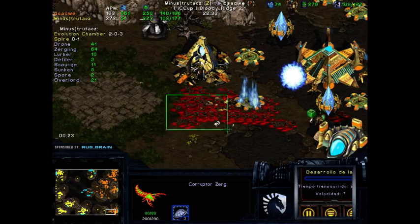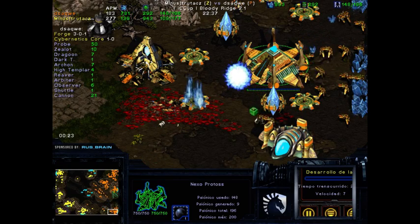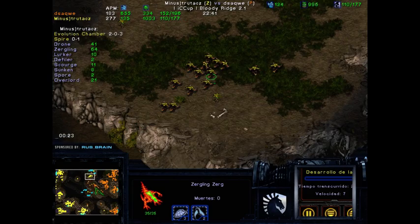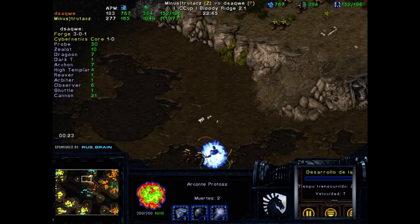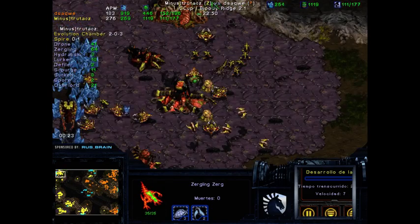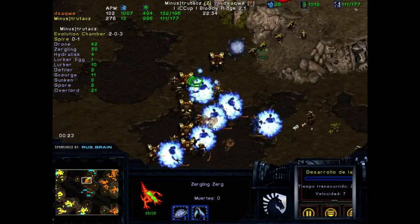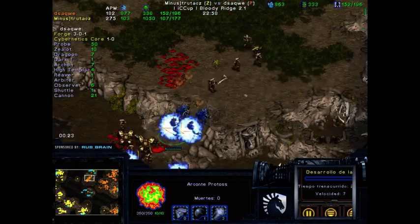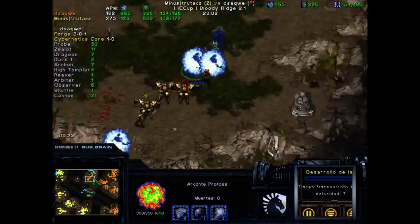With a Defiler, if it swarmed two areas you could kind of split the Zerglings and maybe get a better engagement. But if you send the Zerglings first without Swarm, it's a lot easier for Protoss to just storm everything and get extra kills with the cannons. It's still not that bad for trutacz — 111 supply against 150 is still doable, especially without Reavers. There's actually a pretty good Archon count, so Lurker-Ling would probably be the better way to go about this.